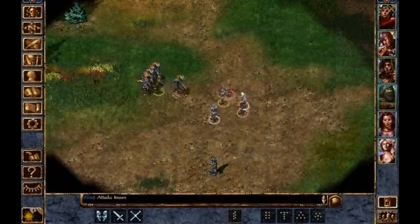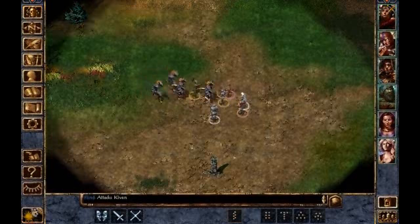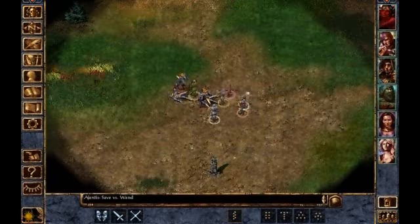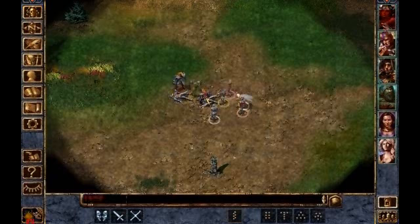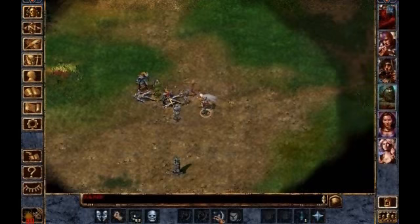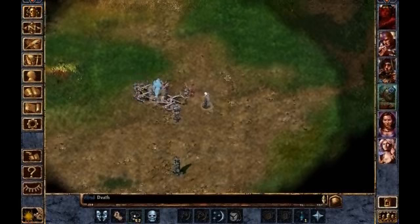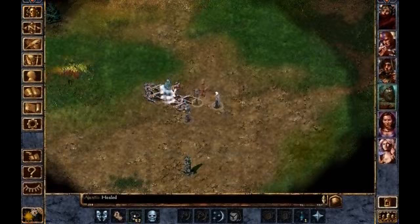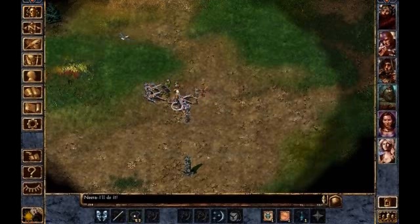These are special kinds of gnolls — they're sort of like the thieving variety of gnolls, if I'm not mistaken. We should get through them fairly easily. Ajantus is very hurt, time to do the lay on hands, and we're going to give him a little bit of cure light wounds too. And he just keeps taking damage. But there we go — we made it through alive.